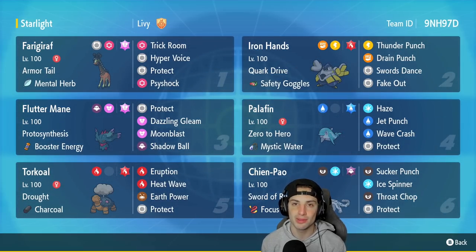Fluttermane is going to be our third Pokemon. Fluttermane is pretty standard here — it's Protosynthesis, Booster Energy, Protect, Dazzling Gleam, Moonblast, Shadow Ball. You guys have seen it plenty of times before, but it is so strong on the ranked ladder, I love having it on my team.